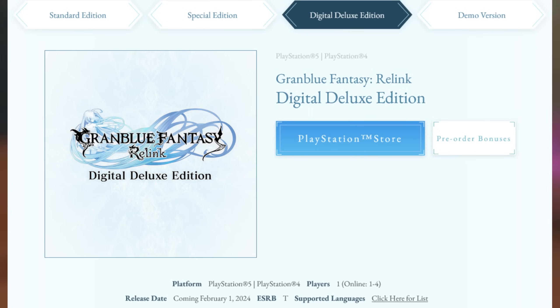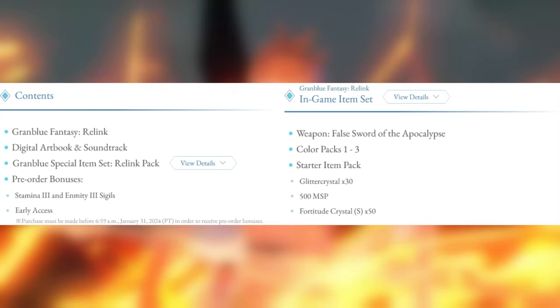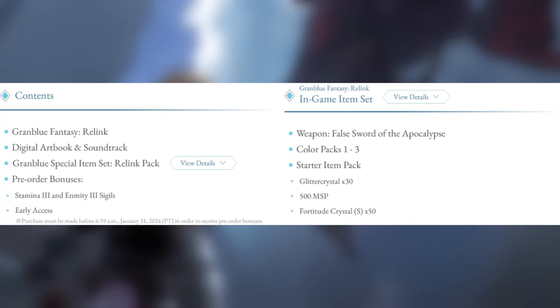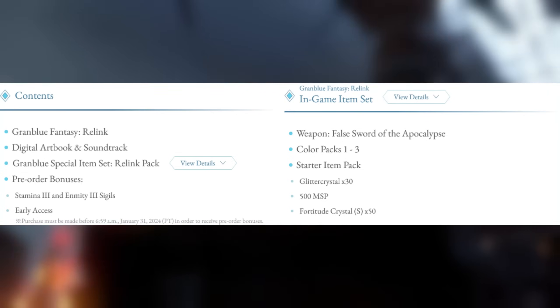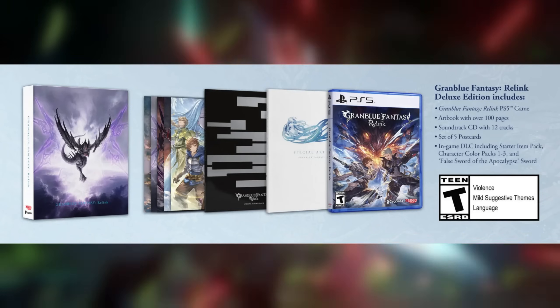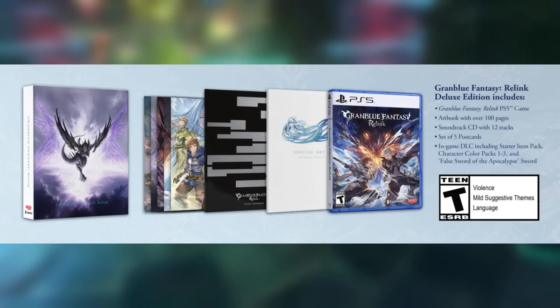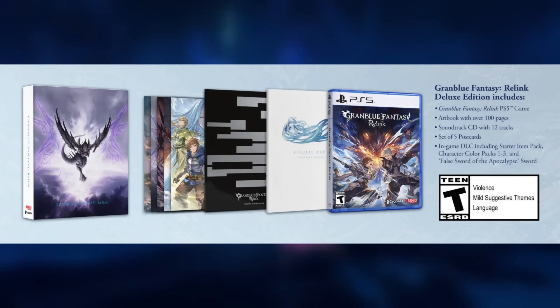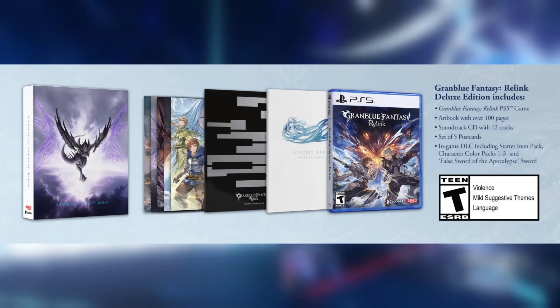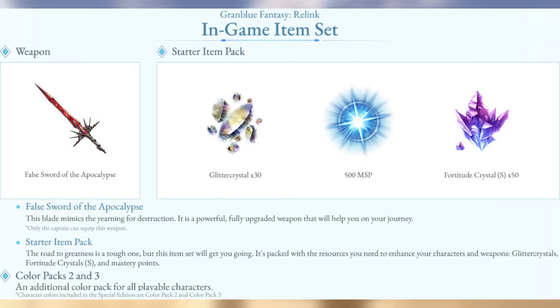Moving up to the Deluxe Edition, we leave PC behind completely as these bundles are only available for PlayStation players. The Digital Deluxe Edition comes with the same pack as the Special Edition, but also includes Color Pack No. 1. All other content is out-of-game content: a digital copy of the official artbook and the soundtrack. The Physical Deluxe Edition, meanwhile, comes with the base game, an artbook of over 100 pages, a soundtrack CD with 12 tracks, a set of 5 postcards, and a special box. Remember there was no Physical Special Edition, so this is also the first physical option that comes with the same in-game item pack as the Special Edition, with the addition of Color Pack No. 1.